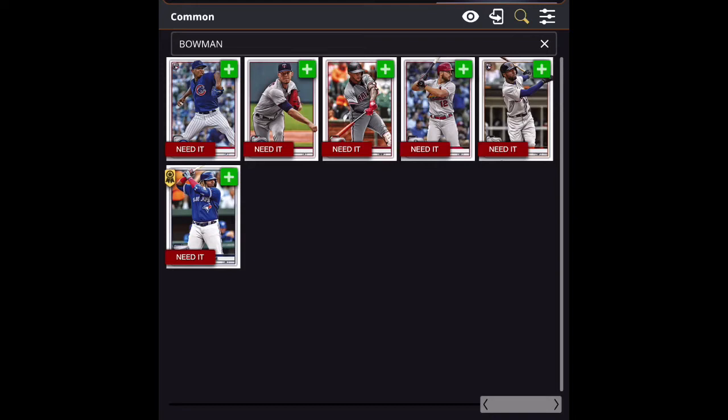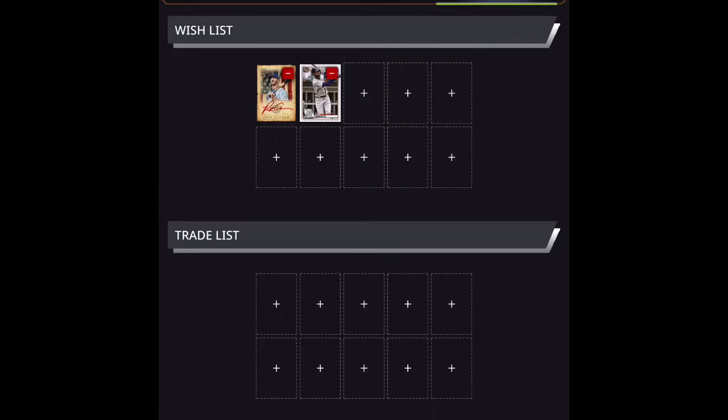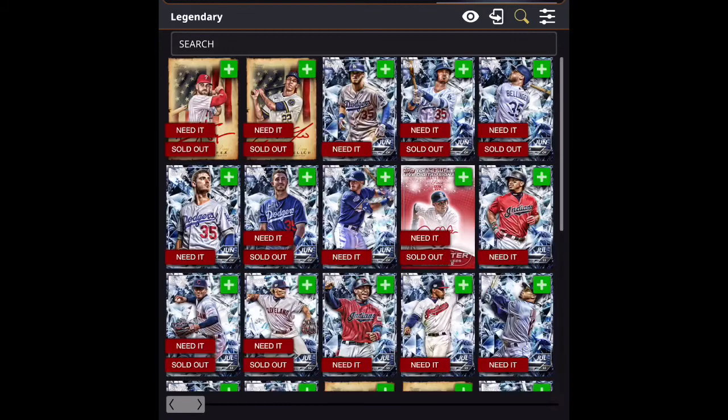I'm not looking for anything particularly great — I just want to complete a couple of my sets. In the base set I am five cards short. Across the top you'll see the guys I need, which would include Barrios, Starling Marte, Paul DeJong, and so on. I touch the plus button of the card I need — in this case a Detroit Tigers player, looks like Travis Demerits — his name is blocked out. I click OK and there he shows up next to Pete Alonso.